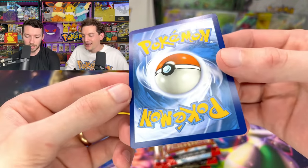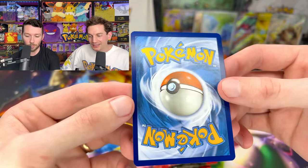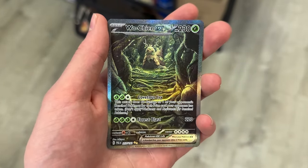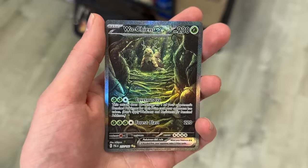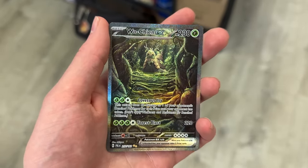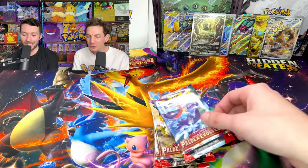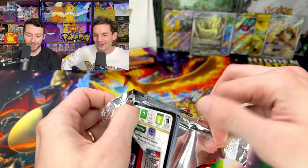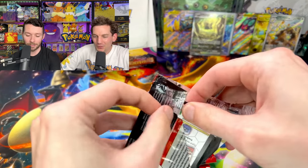That looks really really nice by the way — that is clean too. Unidentified Leaf energy. We were talking about the quality control — that might be like an actual gradable card. That looks really really fantastic — that's needed for the binder. Now you're tempted to grade it. You know I'm just going to go back to the hotel room tonight and just stare at all these cards. That is a great card.